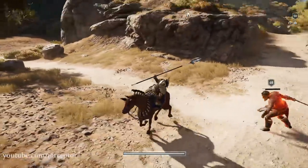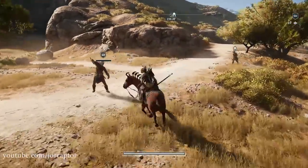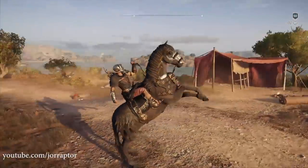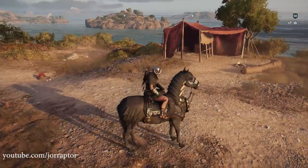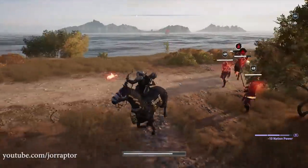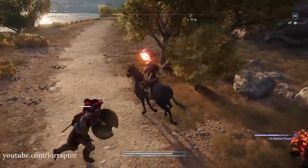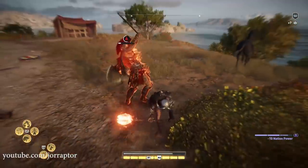Another cool mount is one from my deluxe pack video — you get it in the deluxe pack or ultimate edition of the game, but you can also buy the Kronos pack separately for 800 Helix credits to get the armor, mount, and weapon. The mount is also available separately for 500 Helix credits, but it should also be available in the Olympian Gift. Reach out to me with the things you got from these Olympian Gifts in the comments or on Twitter and Instagram at YoRaptor.